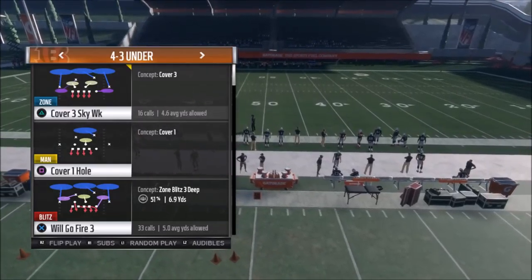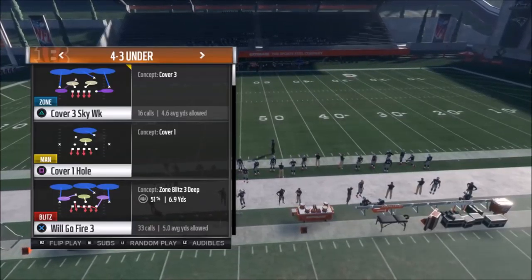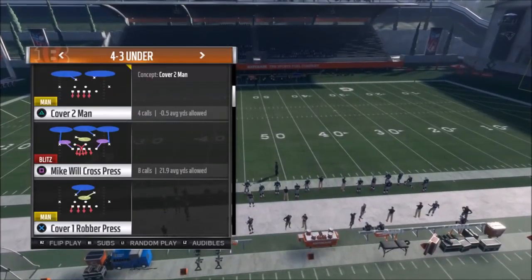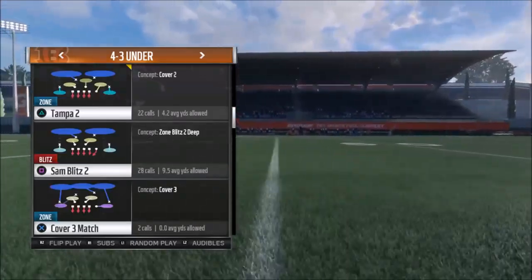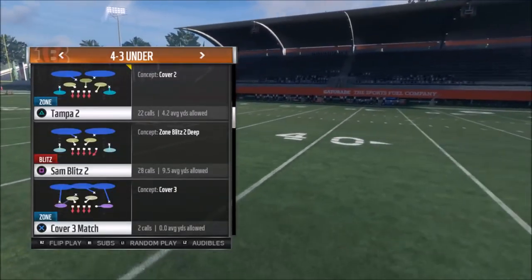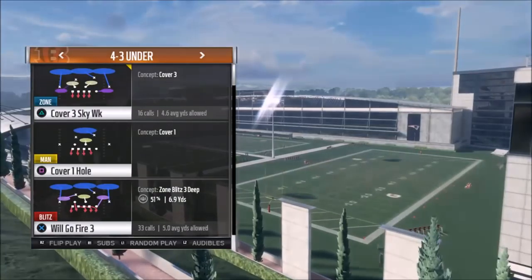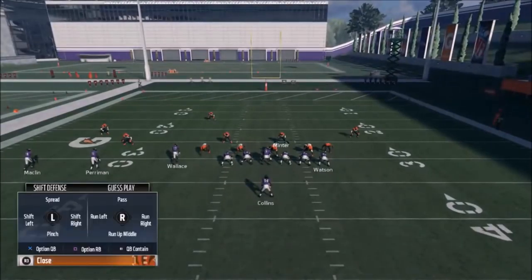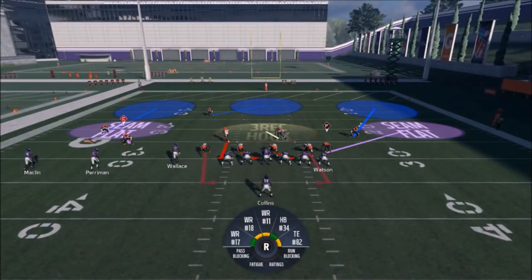For Part 2, this one right here — like I said, this is as easy as it gets. I discovered it because somebody was running it against me, so I had to lab it. It's the Will Go Fire 3. It's another Cover 3. There's also the Sam Blitz if you want to mix it in so you don't have to be in Cover 3 all the time — that's a decent option. But this one right here gets pretty quick pressure, a lot of times unblocked. Real simple setup: all I'm going to do is QB contain, and that's it. That's the only setup needed.